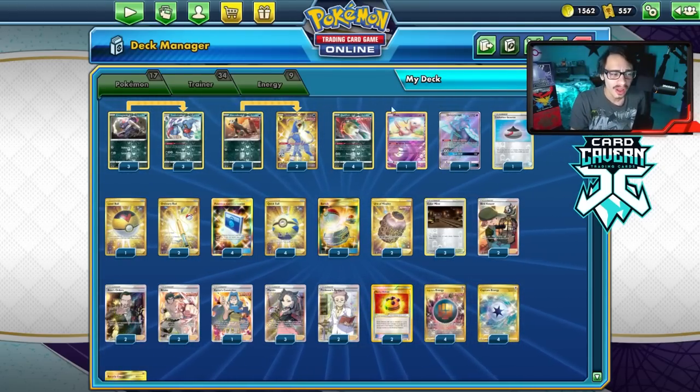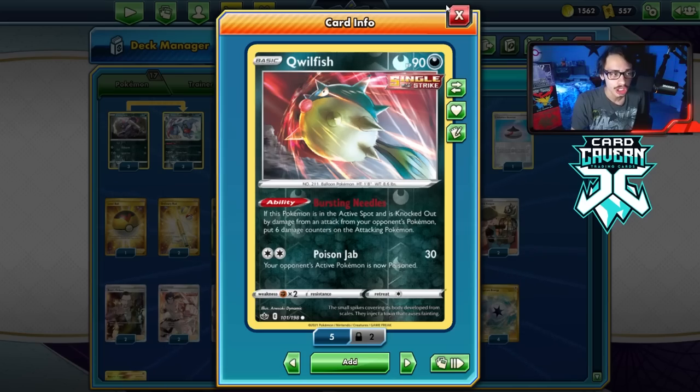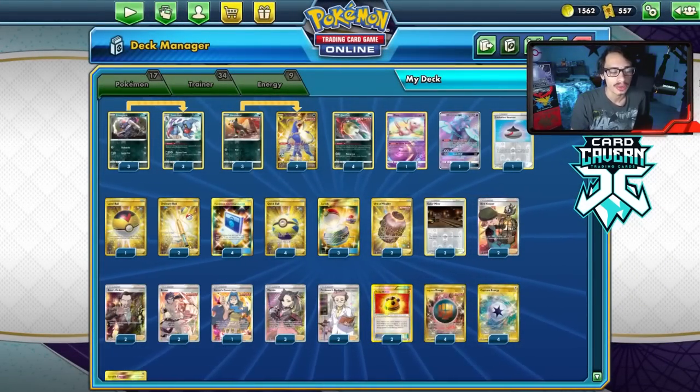That'll be it for you guys on the Quillfish deck — it's a lot of fun to play. If you want to play the deck, you can definitely run into Shadow Rider Calyrex VMAX and give them a bit of a headache for sure. If they knock out Quillfish, it's a lot of fun to make the ability work. Thanks for watching.